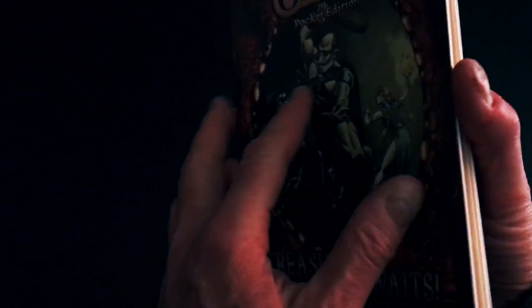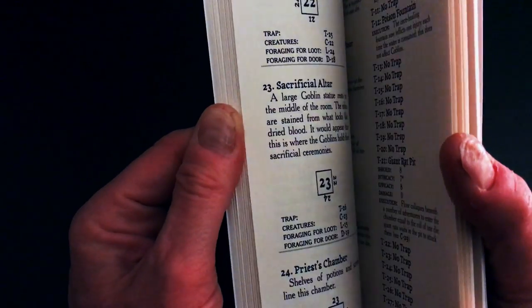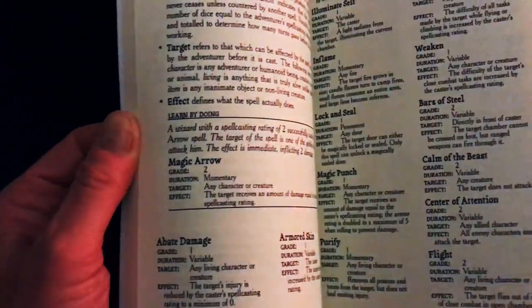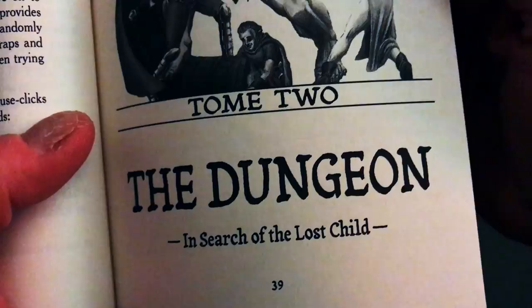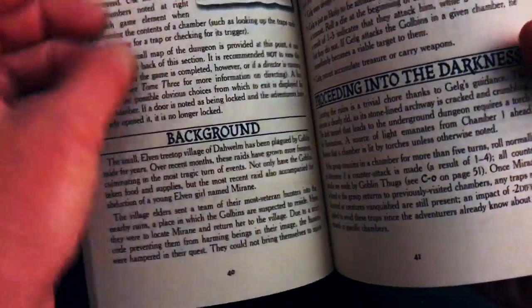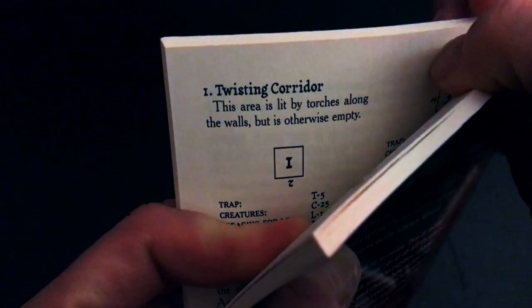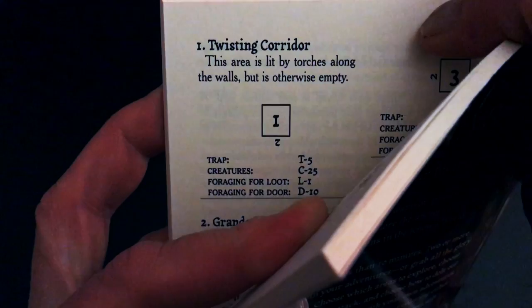Moving back to the basic game — it's essentially a pen and paper dungeon crawl, following and going through rooms. The book gives you the rules for setting things up, choosing your spells, and then tells you it's time to enter the dungeon. There's a light story here: you're searching for a lost child. Entering the first room, which is a twisting corridor, it gives you a little information about the physical environment.